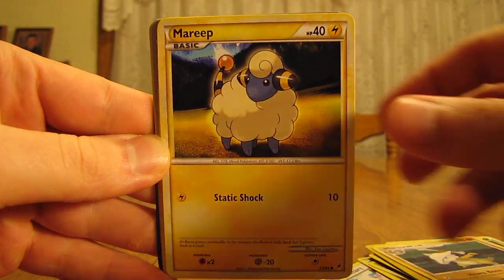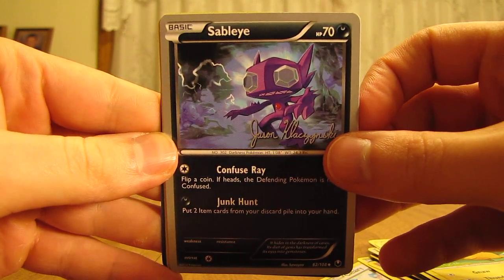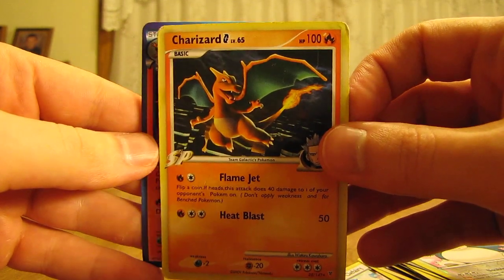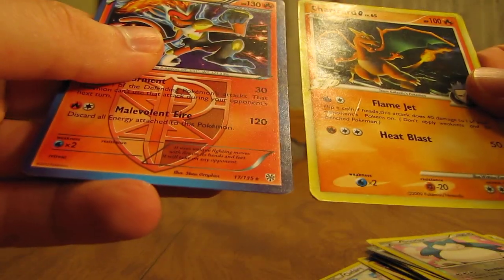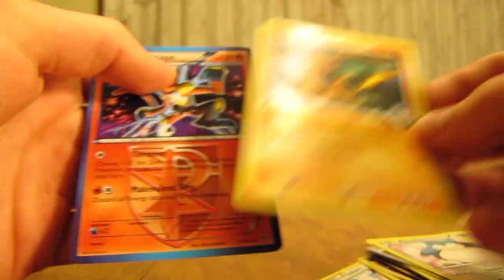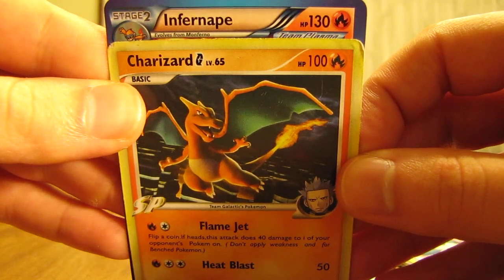Marowak, Mareep, Jolteon, Shinx, Pikachu, Sableye — that's a World Championship card, that's why it has a gray border. There's a Snorlax, which is just an uncommon reverse holo. Charizard G, unfortunately, is a fake card — the font is quite a bit different than what real cards look like. And then Infernape is the last card, and that does look like a real card. This Charizard is definitely fake — the HP is just too skinny up there. You can see the difference: the HP on the Charizard is very narrow, whereas the font for the Infernape is much wider.